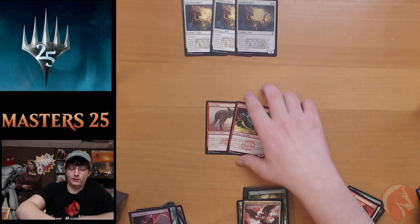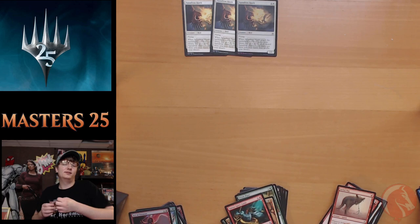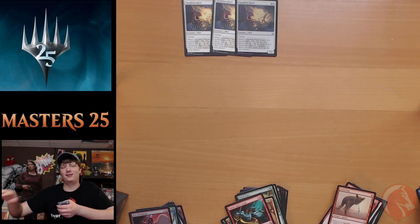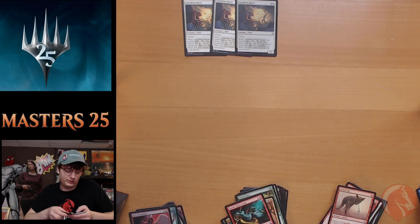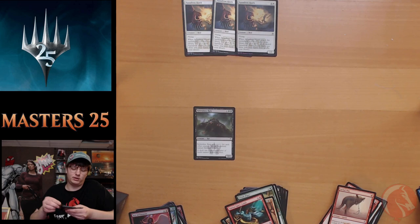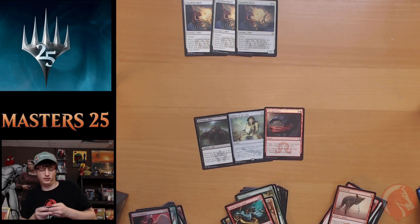Still counting on our Blood Moon from pack one to carry us. Pack sixteen: Thresher Lizard, Renewed Faith, Presence of Gond, Mystic of the Hidden Way, Kindled Fury, Dauntless Cathar, Relentless Rats again, Fencing Ace, Woolly Loxodon. We still haven't found another Squadron Hawk since the first few. Perilous Myr, Murder, Treasure Keeper, Boros Charm — there we go! Finally a good mythic: we got Chalice of the Void in here, and our foil is Uncaged Fury.